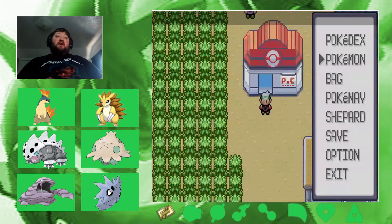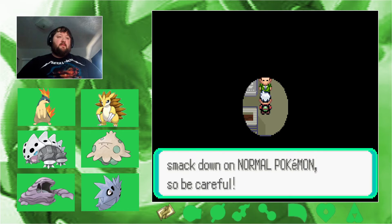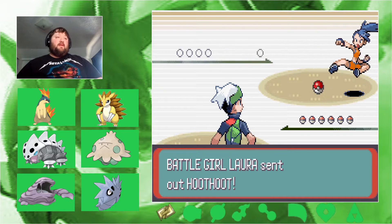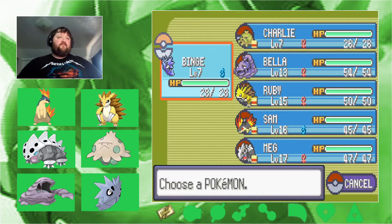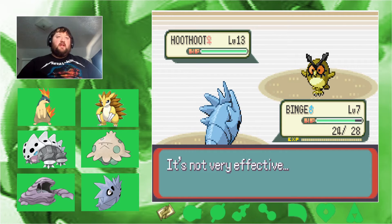We're heading into the gym. I checked the levels — everything's pretty dark in here. We hit a dead end, then spot a trainer. I really don't want to miss trainers since I need leveling up. They've got a Hoothoot — that almost looks shiny. I don't have great options for this, so Bella gets out here. They use Shadow Attack — no way. Let's do Sandstorm, that should help.